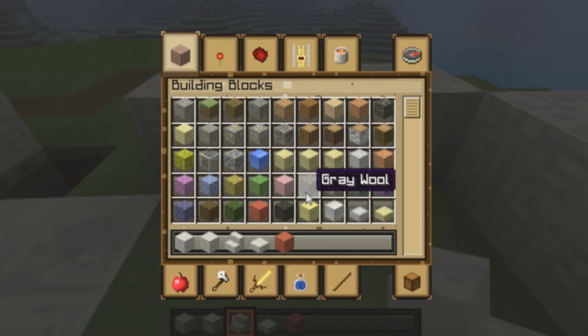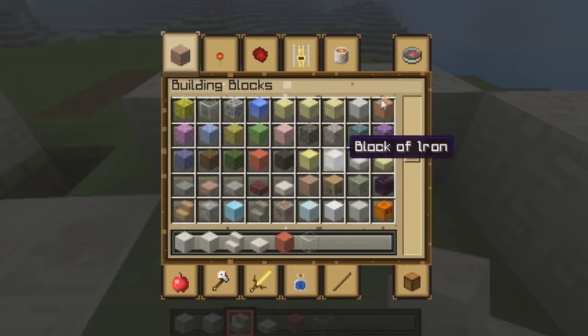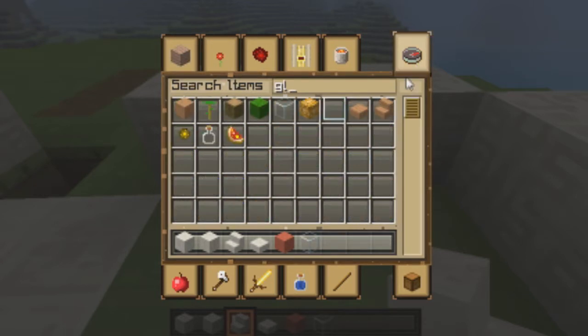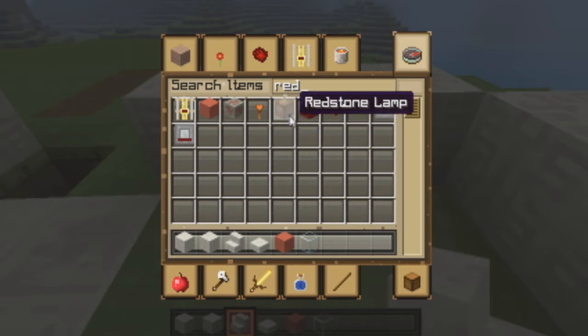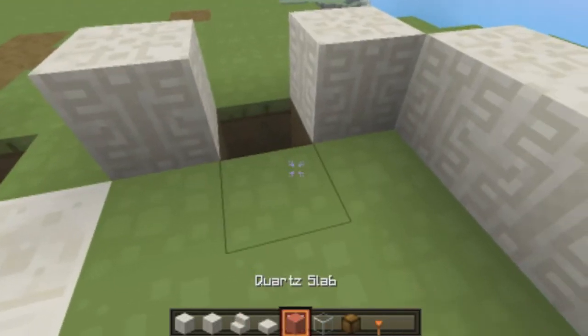We also need some ice — oh no, I can't use ice in this one, because my thing isn't set up in the correct way. So we're gonna have to use glass. Lots of glass. And some glowstone — no — stone — no — redstone lamps. Redstone lamps. And a torch.